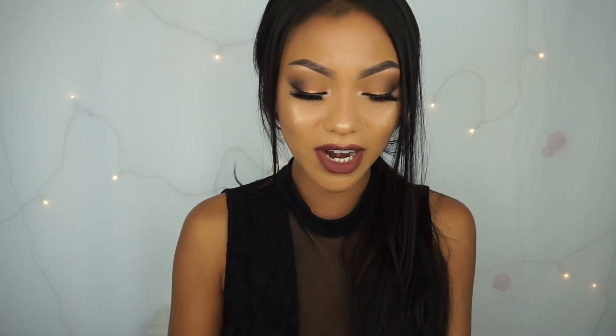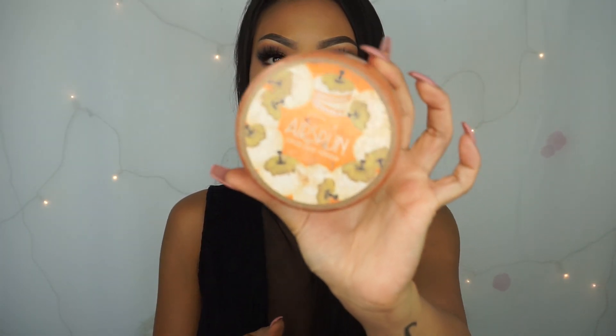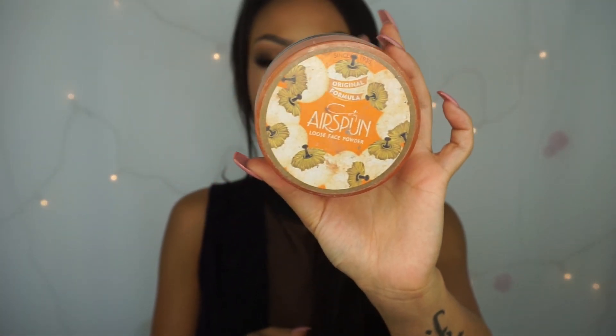Next category is face powder. Technically, I don't really have a must-have face powder, but I'm just gonna go ahead and combine the face powder category and the under eye setting powder category together because I use this powder for both. I'm pretty sure you guys know what powder I'm gonna say already — it's the Airspun Loose Face Powder. This is not the translucent one; this is actually Naturally Neutral. I love this powder so much. I use it to set all over the face, I use it to set under my eyes, I use it to bake — I use it for everything.